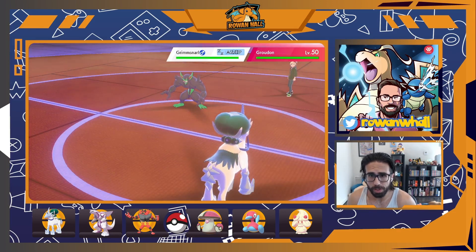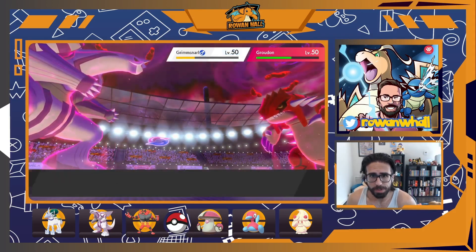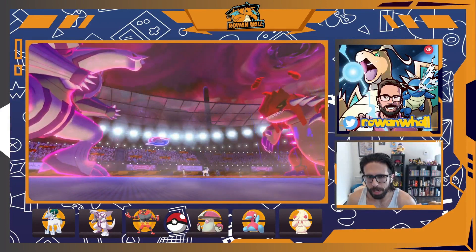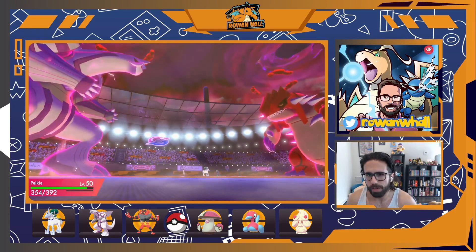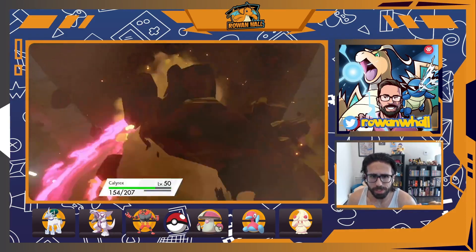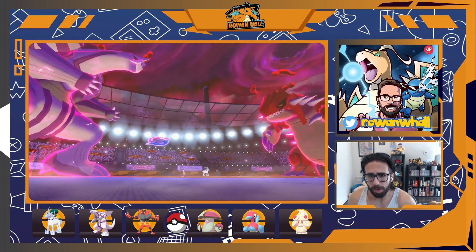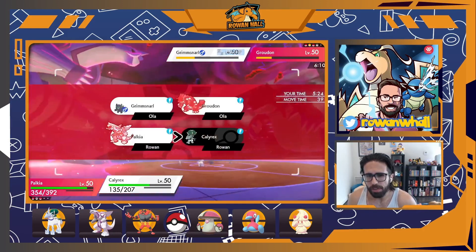Grimmsnarl stays asleep, notably going first, which means it was going for a Prankster move. We get Glacial Lance off — definitely a two-hit KO on Grimmsnarl, and not quite on Groudon so the attack into Groudon to get into range is huge. The damage isn't as much as you'd expect from Palkia with Life Orb into something not particularly specially defensive, which clues us in that Groudon is very likely a Band — meaning it can't Protect. They go for Earthquake just into Calyrex, probably scared of Protect, but in reality I think they needed to double Calyrex and hope for the kill.